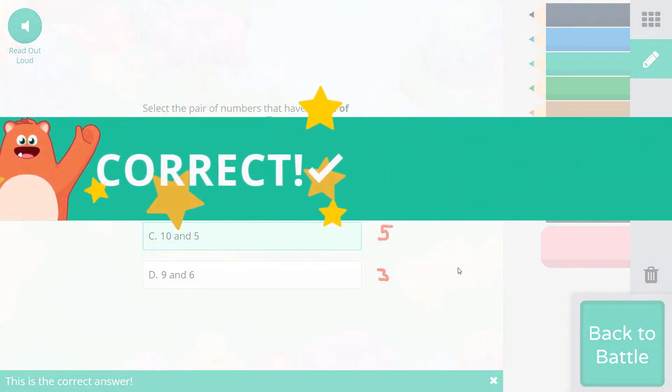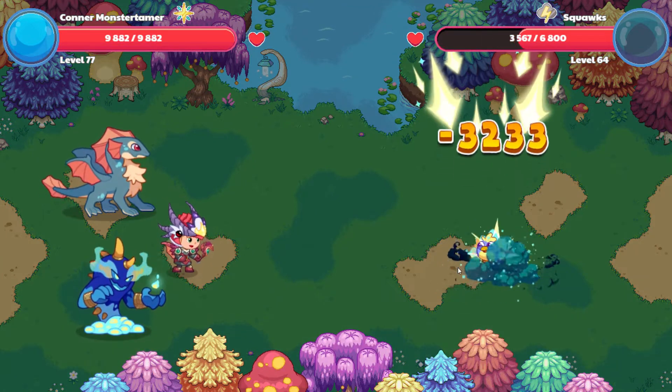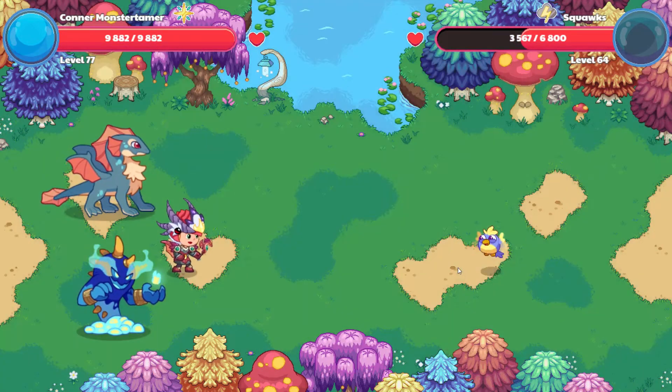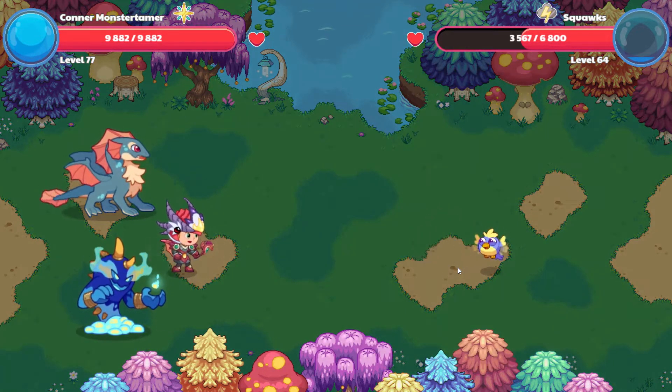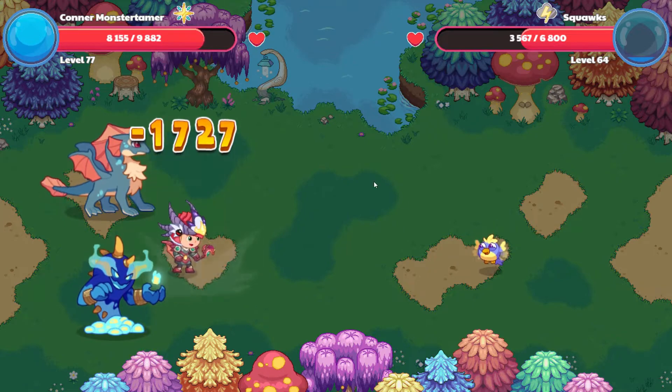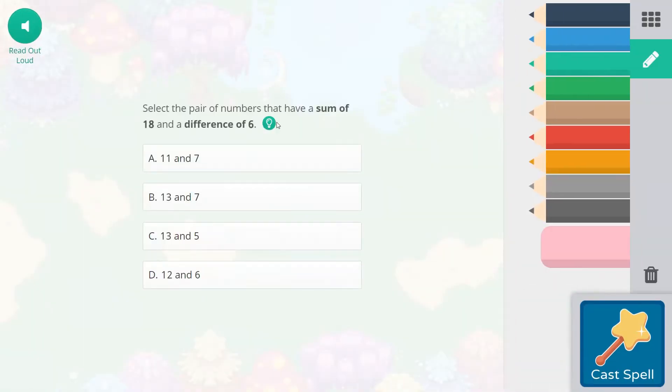Awesome. I am really excited about these quests right now. Let's see what Sparks has for us. Bion Cannon hits for 17, 27 points of damage. Falling star smash — 13 and 7 does not sum up to 18, the other ones do. 11 and 7, that is going to be a difference of 4.